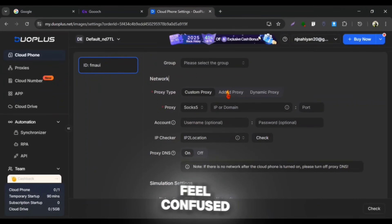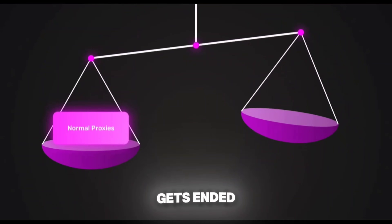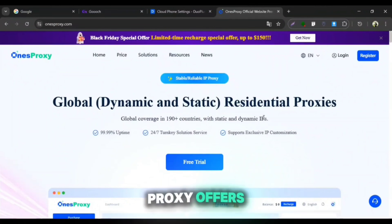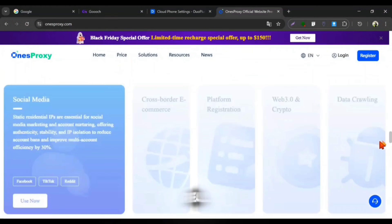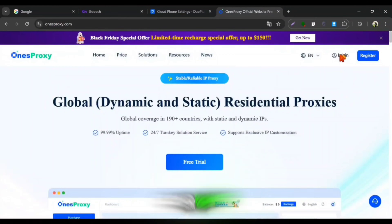You guys might feel confused while adding a proxy to Duo Plus Cloud Phone, because the majority of free proxies provide low bandwidth which gets used up in a few minutes and they don't perform well. That's why we need One's Proxy. One's Proxy offers a very large pool of original residential IPs that come from real home networks. To be honest, this can be the best proxy for Duo Plus Cloud Phones.